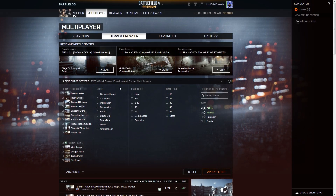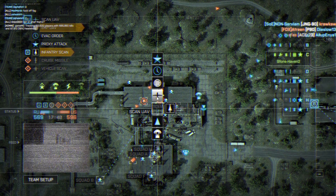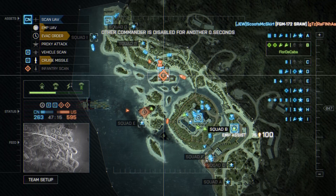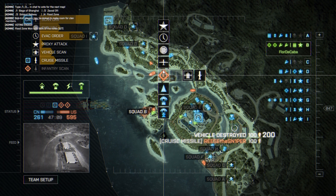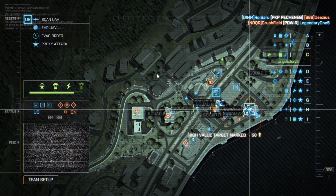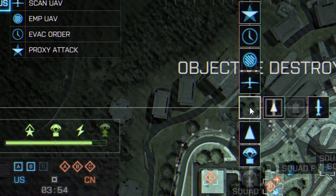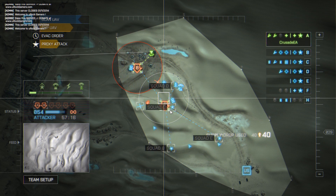Finally, we'll cover the game modes. Commander mode is only available in conquest large, conquest, obliteration, and rush. In both conquest modes, infantry scans, vehicle scans, cruise missiles, and gunships are only available to the commander if the team is in control of the flags. The sea flag is usually the center flag on the map, but it's the most important to capture as it generally controls the cruise missile and gunships. In obliteration, both teams have 3 control points and all assets are available at startup, but as those points are blown up, you lose some assets. Again, the sea flag is the most important for the same reason, but it will vary based on the map. In rush, there are no assets to control and the commander primarily just serves for surveillance and supplies.